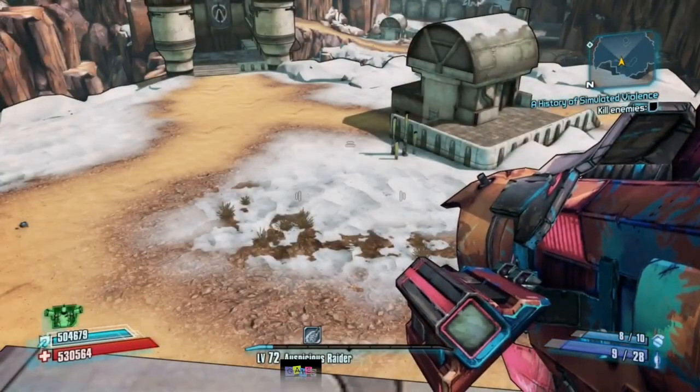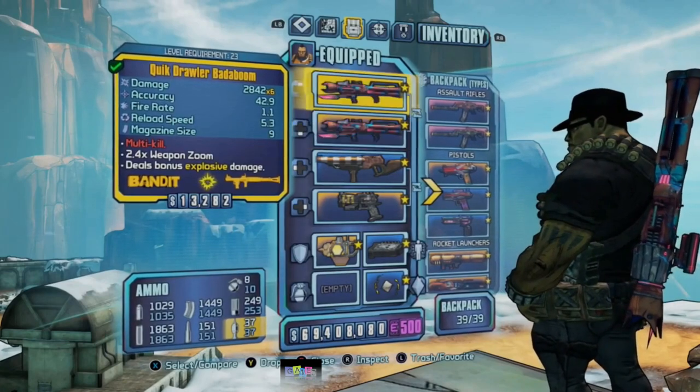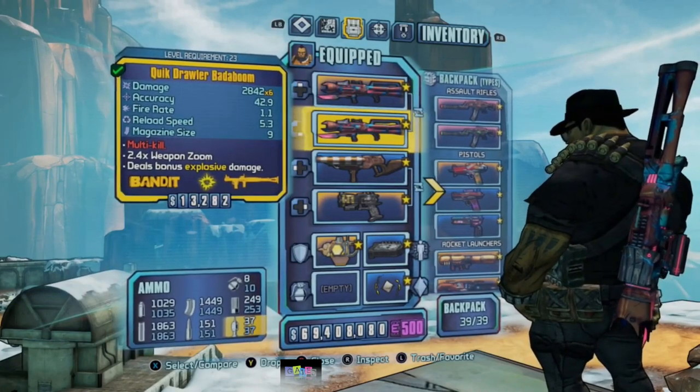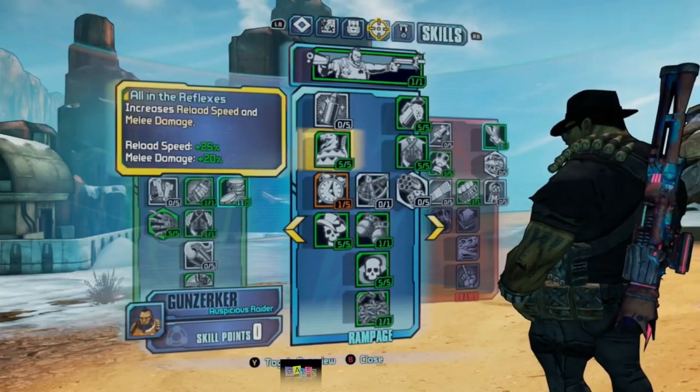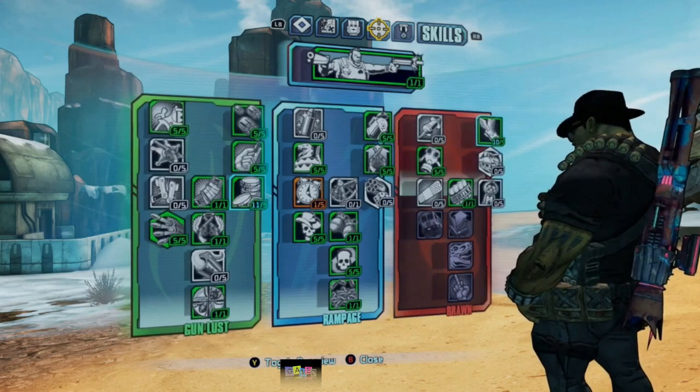If you wanted to see what I'm using, here's my gear: two Butabooms, and the rest doesn't really matter. Here is my skill tree, and the only mandatory skill is Double Your Fun, which allows you to throw two grenades in Gunzerk mode.